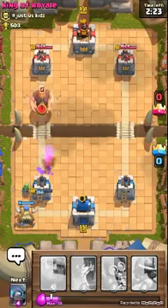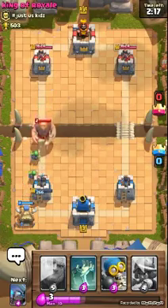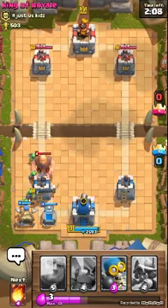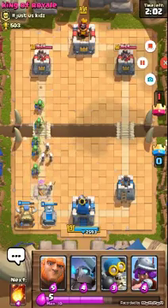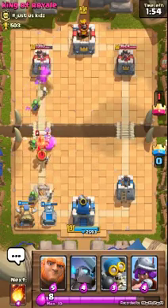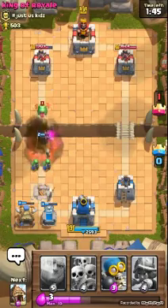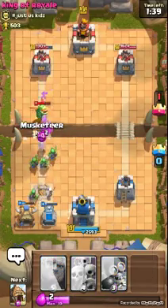Yeah, I got this now. Come on, Spear Goblin. I'm going to stop doing that weird stuff. First I got to do something — never mind, I did nothing, but let's just hope I win. That was not good. I wasted a fireball.